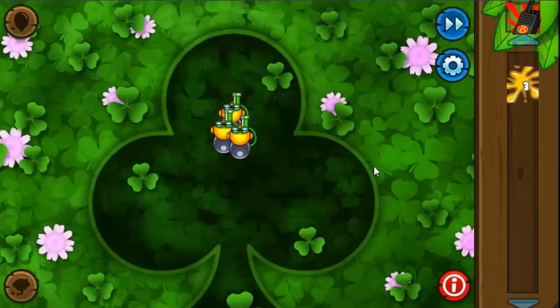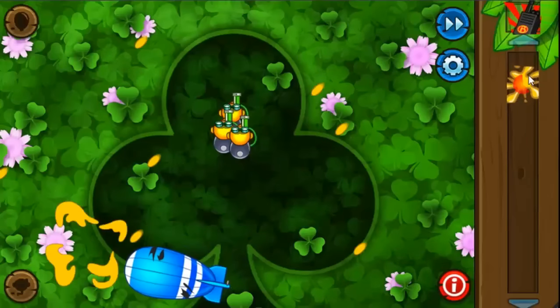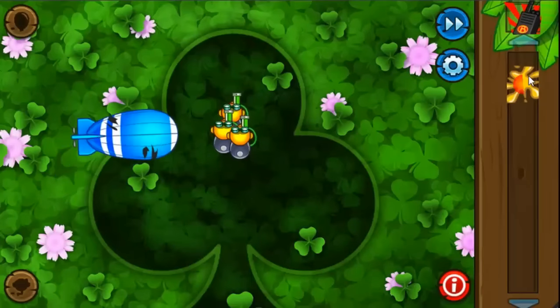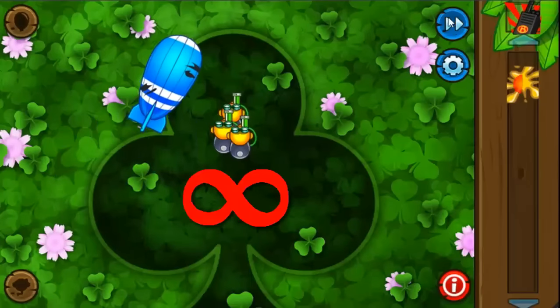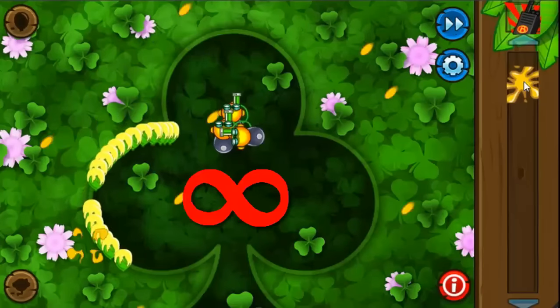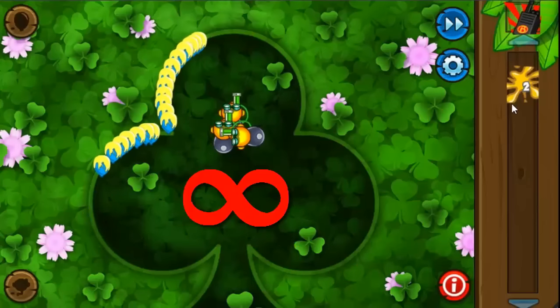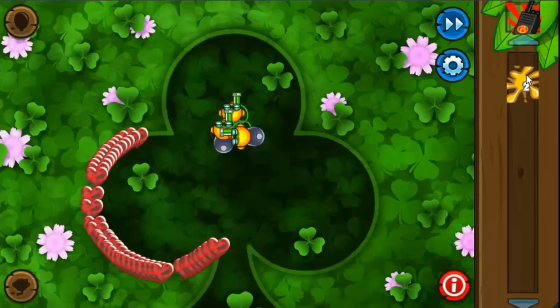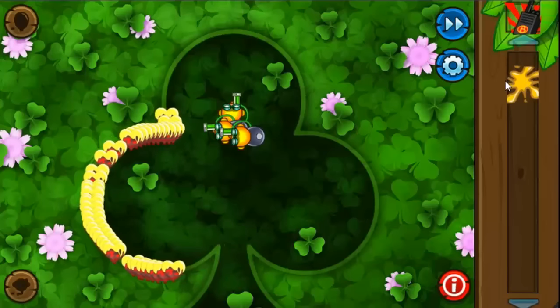The Glue Striker. This ability is absolutely godlike if you wanna wipe your screen clear of balloons. The only reason it's at number 5 instead of number 1 is because it does not affect MOABs. But it makes up for that weakness by having the power to slow and pop an infinite amount of balloons — yes, infinite. No amount of grouped greens, or even combo regrow reds are a match for this unstoppable ability.